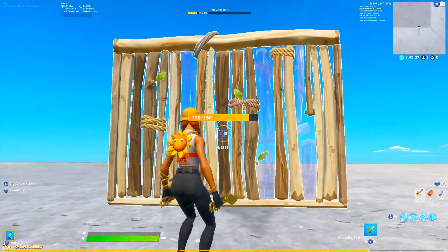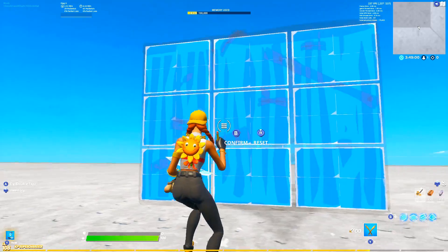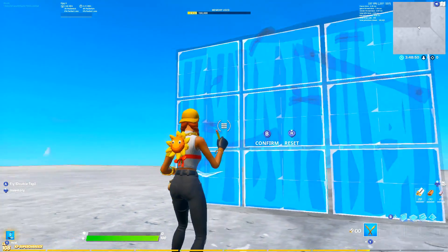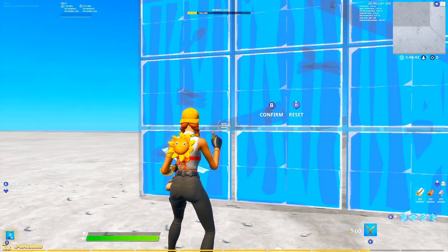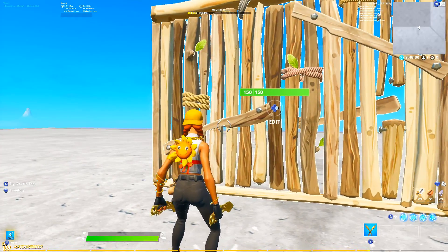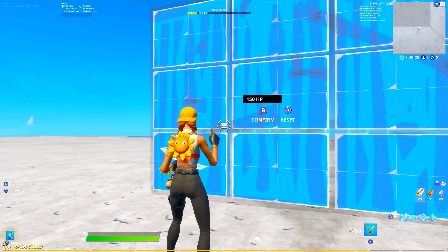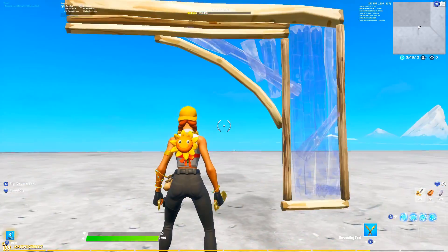When editing a wall with multiple tiles, most people over-exaggerate their edits and end up being inconsistent. To be faster and more consistent you need to move your character and crosshair less. In creative, practice starting your crosshair around where the wooden part of the wall meets — where the top-left tile is — then move down to the right to get the three-tile Dorito edit. You can also hit all four tiles and the results are the same, and the edit will actually be faster.